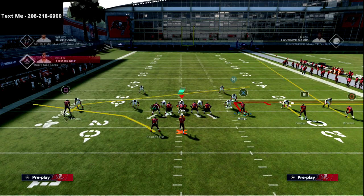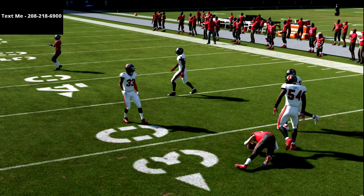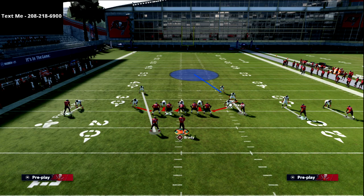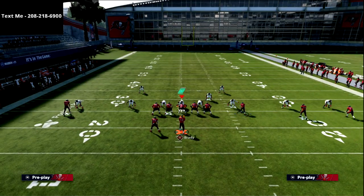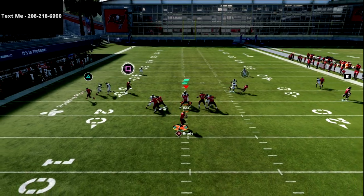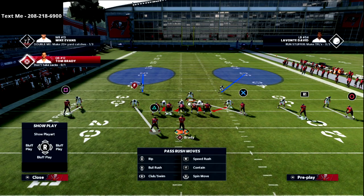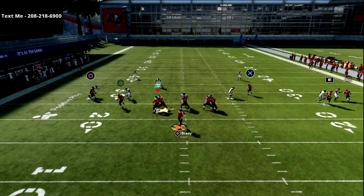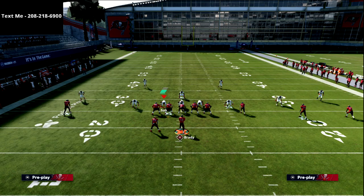Now let's look at man press. X is not going to get jammed — he has a free release and will beat the corner to the outside every time. If it's man, he runs an out cut; if it's zone, he settles into an out-hitch route. If they man up the linebacker on the slot receiver and spread their linebackers, he's in a decent position to press, but with Short Route Elite he'll quickly cut outside. The key from a user perspective is that the defender has to stay on the left side of the screen and can't come back over.